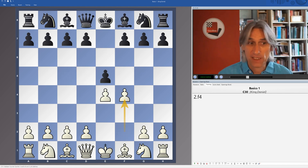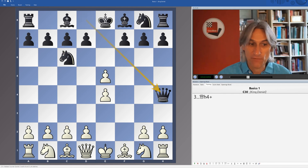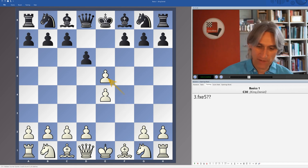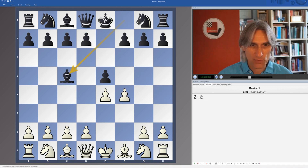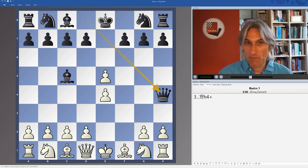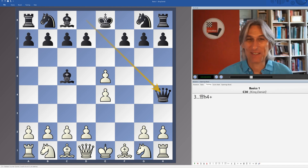Watch out for this in several other variations. For example, if instead knight c6, the same applies: pawn takes e5, queen h4 check, wins in the same way. Or if d6, again pawn takes e5, queen h4 check. Or one last one — bishop c5 — and again pawn takes pawn on e5 is fatal because of queen h4 check. This seems very obvious, but I've fallen into one of these once playing white, so pride comes before a fall — watch out for that one.